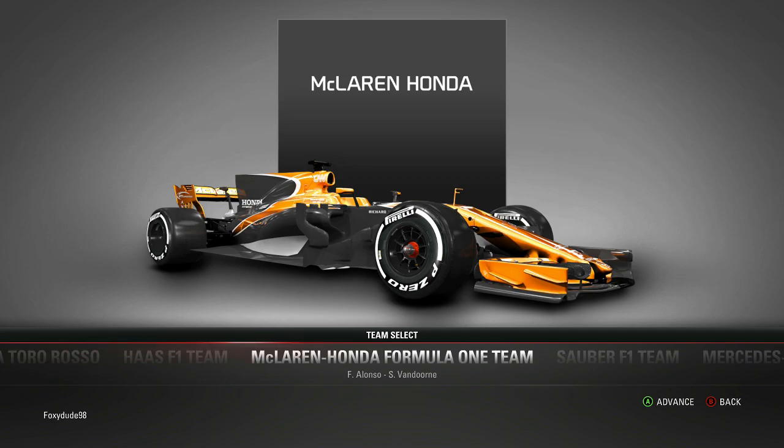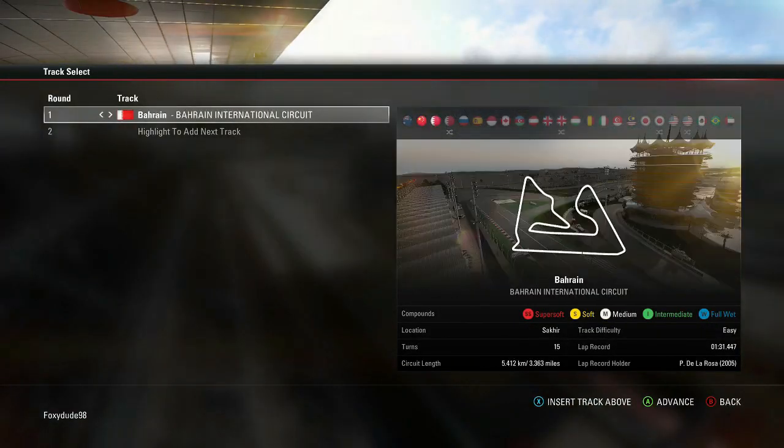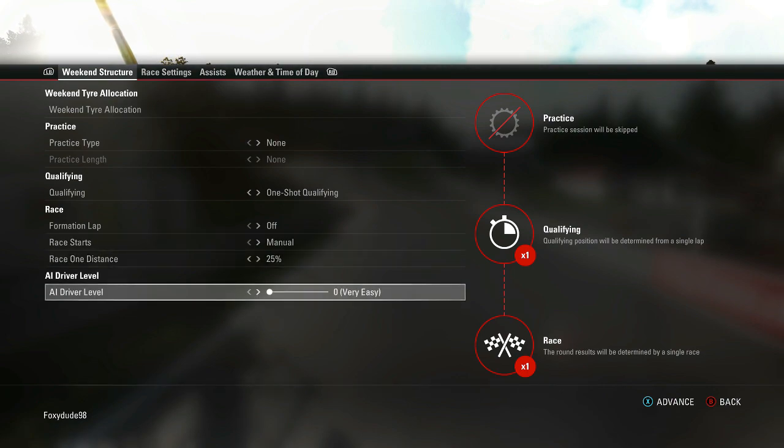But today I'm going to basically do the role reversal. I'm going to be driving in the McLaren Honda as Stoffel Vandoorne, because he is the Belgian home driver. And I'm going to go back to Belgium where the challenge first kicked off. But this time it's going to be a 25% race. I'm not going to be finding out how slow 0% AI was - I want to know how fast 110% AI is. I race on 106, that's the difficulty I race on in career mode, but I want to see how fast 110% AI is. The objective is not to get lapped - I cannot get lapped by the AIs.